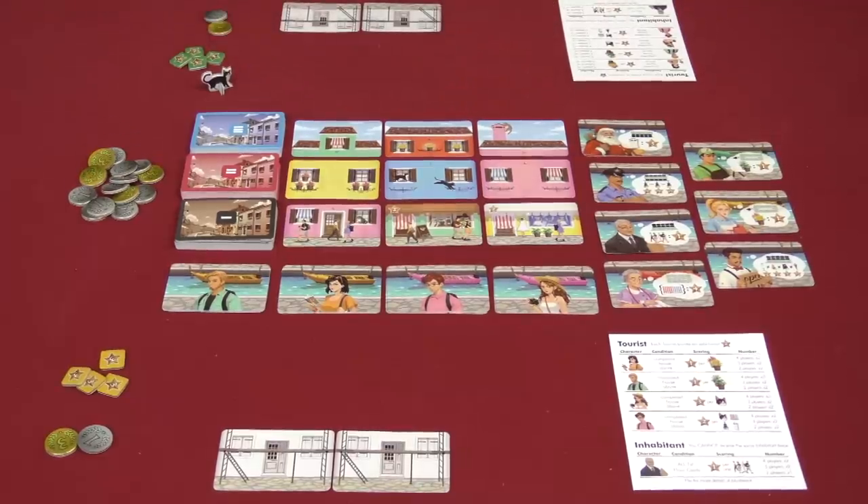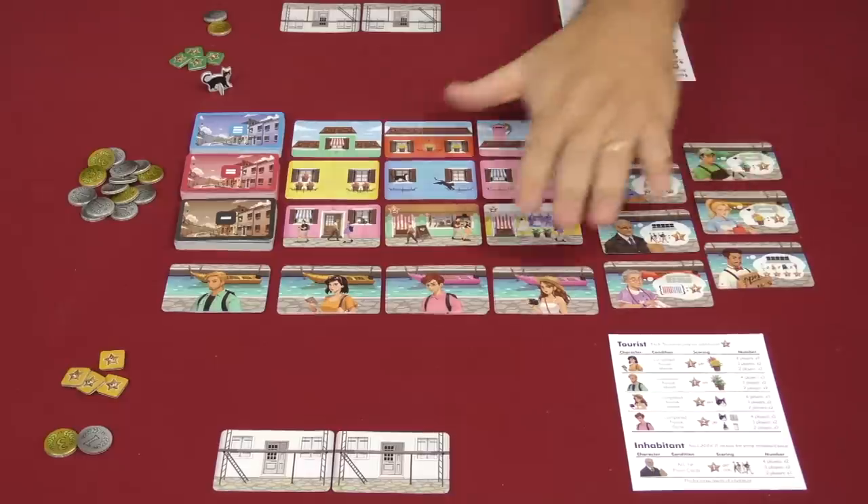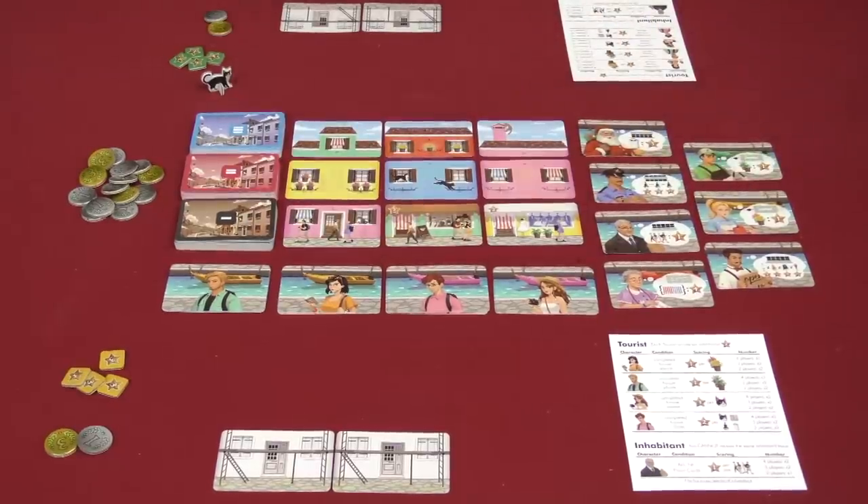When one person has built five houses in their neighborhood, the game will end, with everybody having taken the same number of turns. Houses are then scored using the different characters and tourists that have been visiting the neighborhood, and whoever has the most points at the end is the winner.